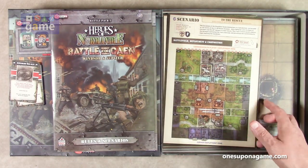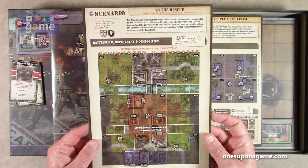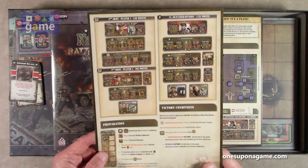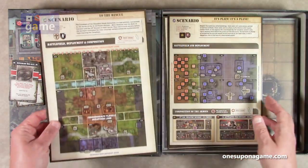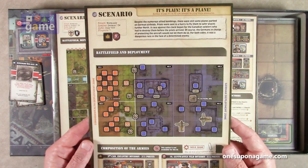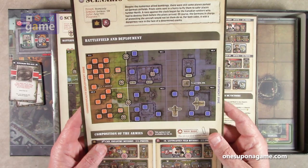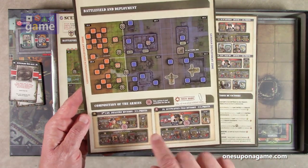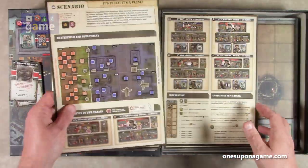It looks like we've got some more scenarios here on card stock. We have 'To the Rescue' scenario — and the AI cannot play this scenario, so tough on you. It tells you how to set it up, the army structures, victory conditions, and preparations. Then there's 'It's a Plane' — and solo mode can play either side of this one. Again, it tells you how to set up which boards to use and the composition of the armies. These are nice — these are on glossy card stock, A3 size.